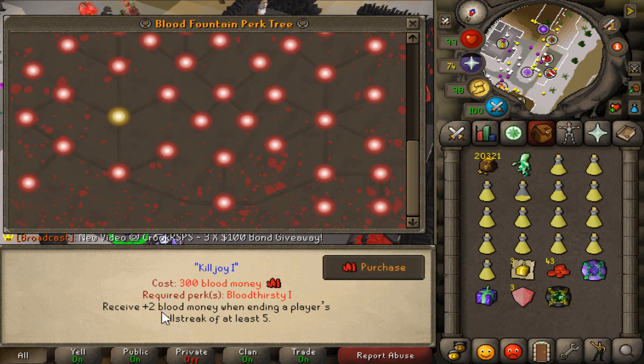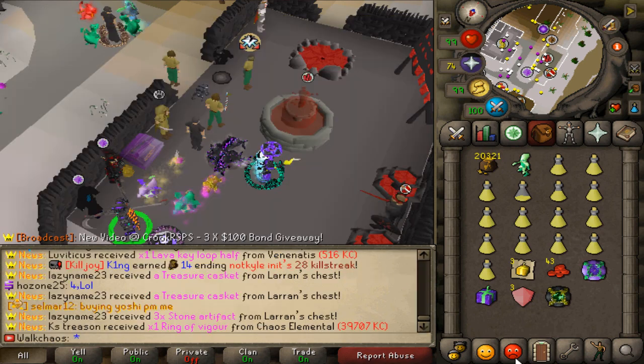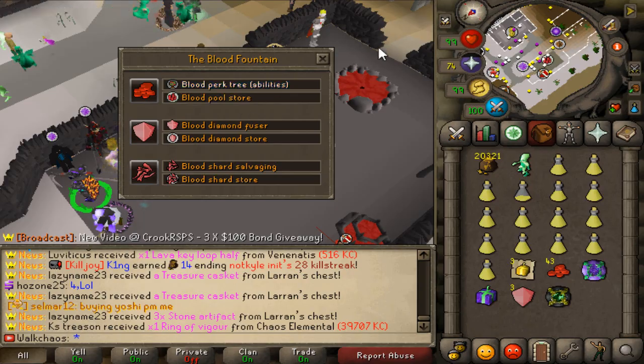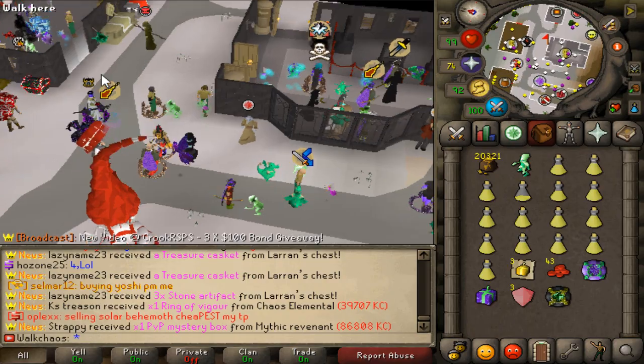For example, you can receive plus two blood money when ending a player's kill streak of at least five. As you can see, there's literally hundreds of things to unlock, so definitely make sure you're playing around here. The Blood Fountain is super important — there are a bunch of different custom stores and content, and it's an absolute amazing money maker for everybody joining.